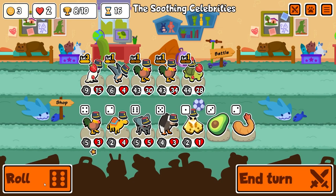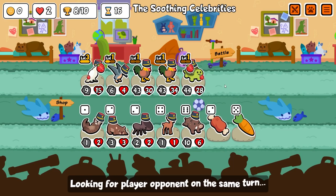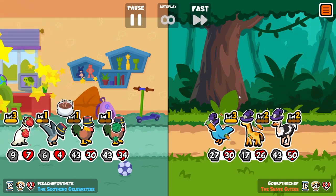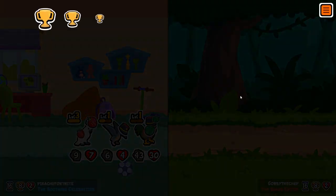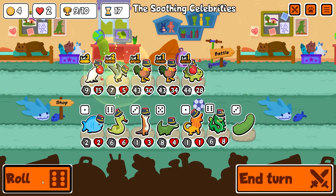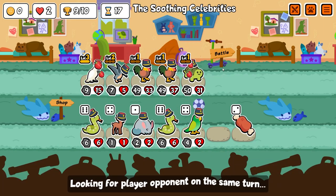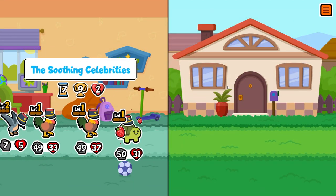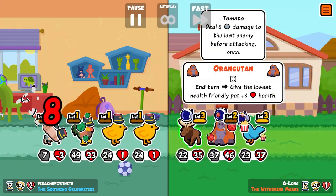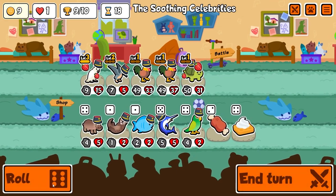I'm just rolling for pteranodon at this point, trying to get a level 3 pteranodon if possible, but it's probably gonna be way too late — we already have eight wins, it's turn 16, so teams are gonna be really nasty. But not as nasty as us — they can't even get to our second rooster for the most part. I get the level 2 pteranodon so now the rooster in the second slot is gonna activate again, and we are almost at 50 attack for all our faint pets.